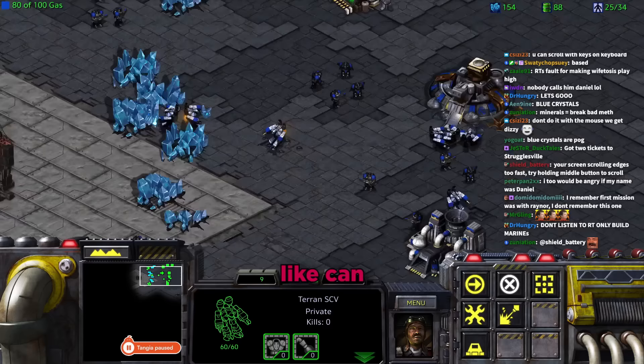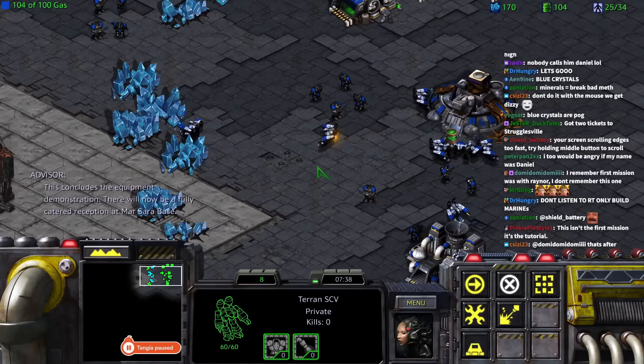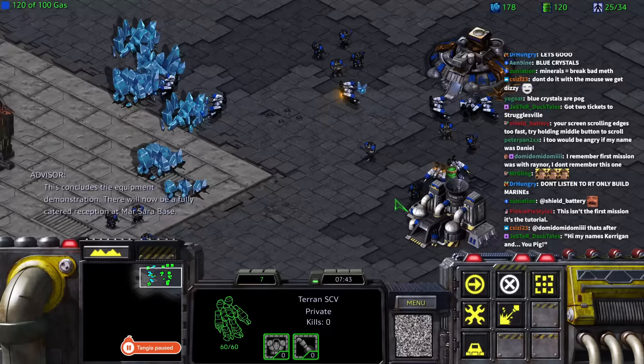Tara asks how to make the camera scrolling less janky, asking if she can use arrow keys. Daniel confirms arrow keys work and also mentions she can slow the scroll speed. Tara finishes the mission and cheers.